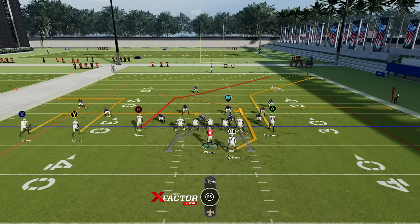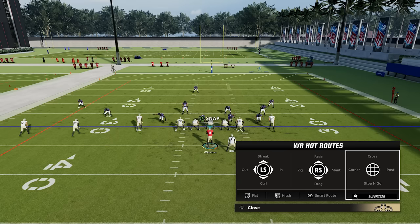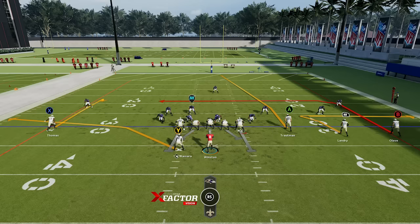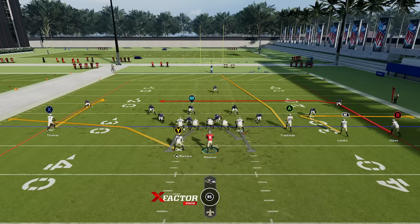In a trips set with a deep out route, you can create the other routes using hot routes — hold Y or triangle, select the receiver's icon, and put them on a route. Put X on a streak and hot route the B receiver to a flat, and you've created that same flood concept. Another good concept is the curl flat: when you have a curl route on the outside and a route running to the flat underneath, usually against zone one of those two routes will be open. Read the defense — if the flat's open, dump it down for easy yards; if the defense plays down to the flat, hit the curl behind it. You can find this in any playbook.